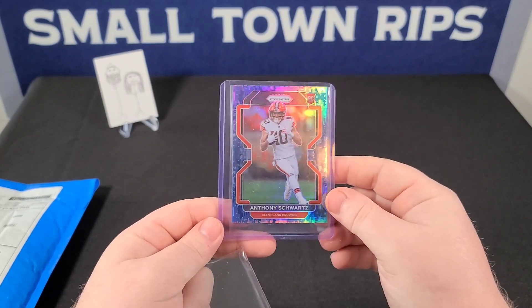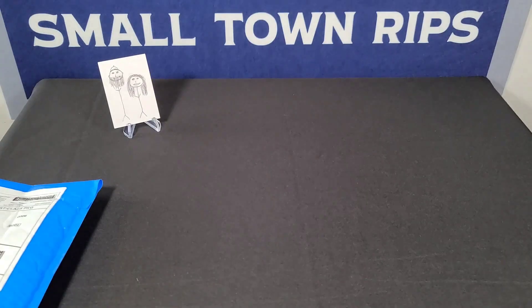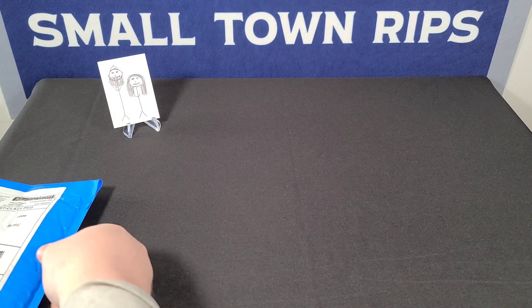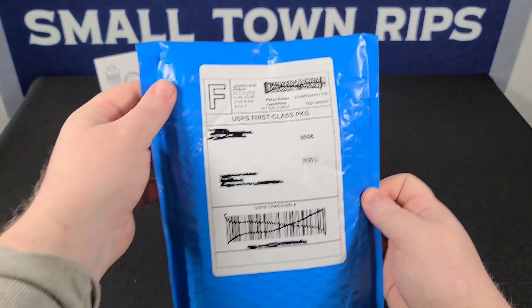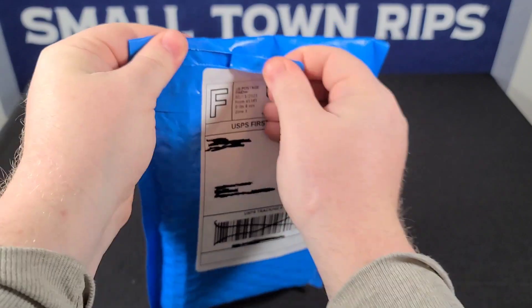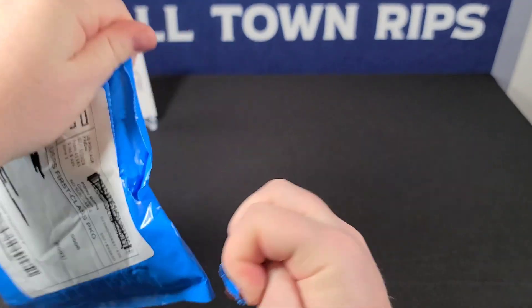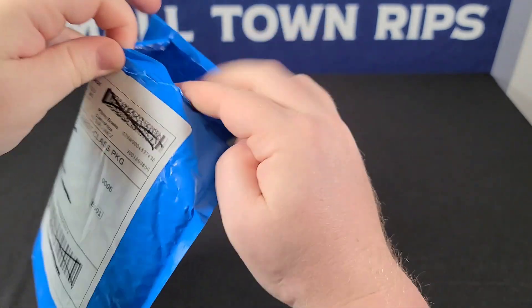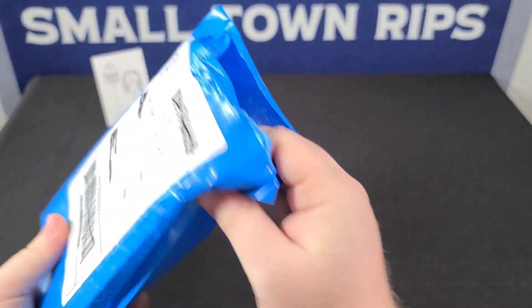We're about halfway complete on that rainbow. He's getting ready to start a David Bell Prism set — I would rather do Nick Chubb but his is a little more costly, and it's his rookie year. Last but certainly not least, we got the Snap Packs mail day here.